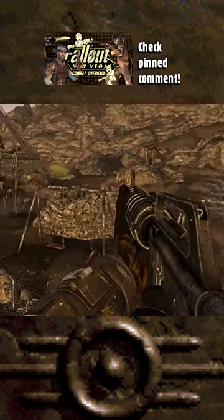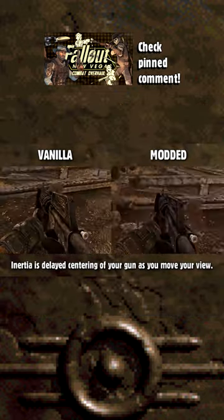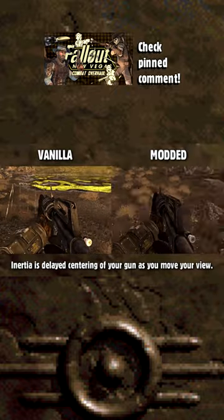So now your guns bop as you move, but they're still motionless as you look around, and that's where B42 Weapon Inertia comes in. This mod is self-explanatory — it'll add weapon inertia to the game.